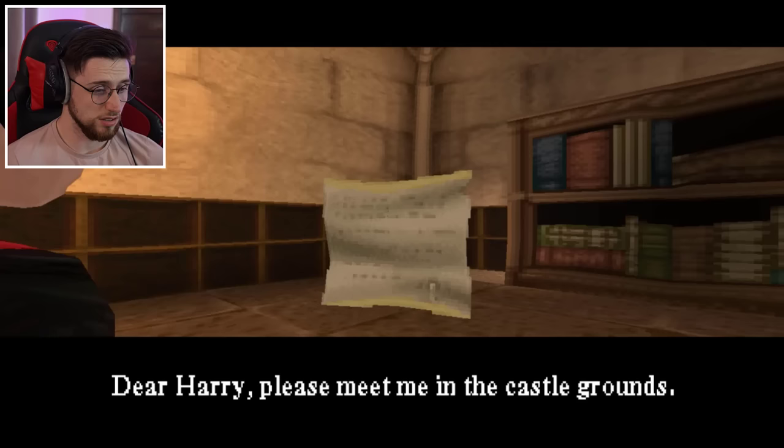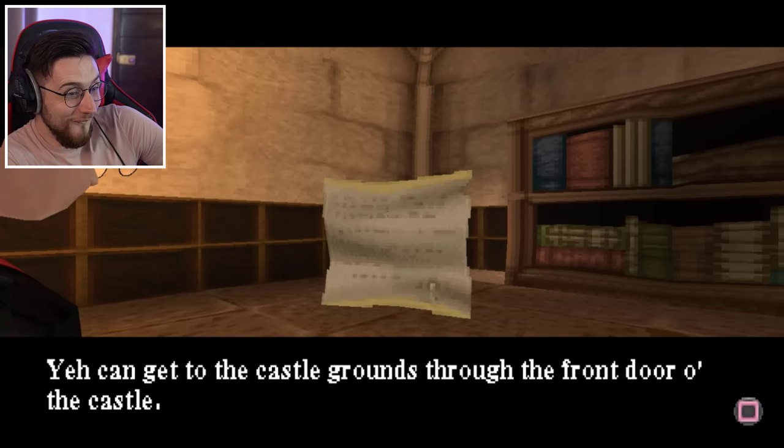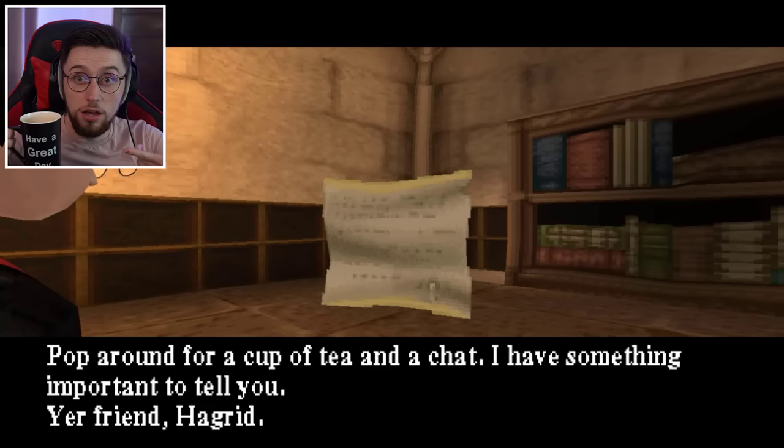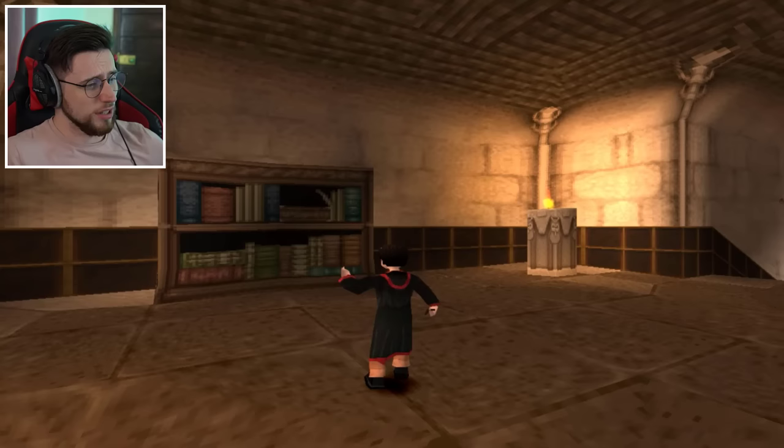Dear Harry, please meet me in the castle grounds. You can get to the castle grounds through the front door of the castle. Pop around for a cup of tea and a chat - I have something important to tell you. Your friend Hagrid. Ladies and gentlemen, boys and girls, this is not a drill. We are about to meet PS1 Hagrid. Brace your arsehole.